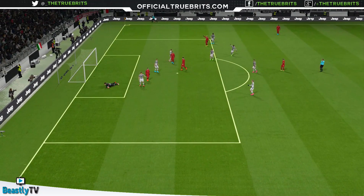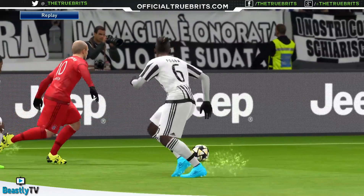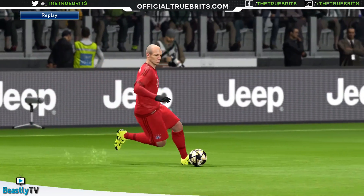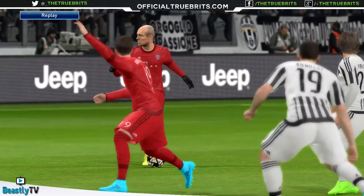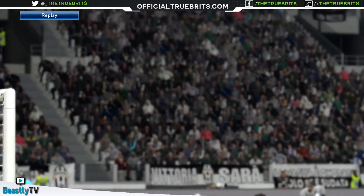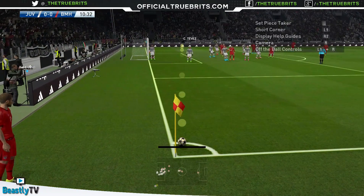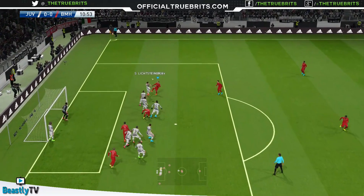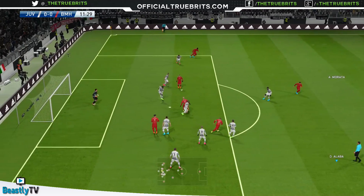It was a great attempt by Robben. I've switched controls so R1 for me is curl — a little bit overpowering from distance, but you can really get a decent strike. Robben's all over the place but it was a nice strike, tipped away by Buffon. I've scored a decent amount of goals using R1, bending one into the far corner. The Goetze strike was deflected.